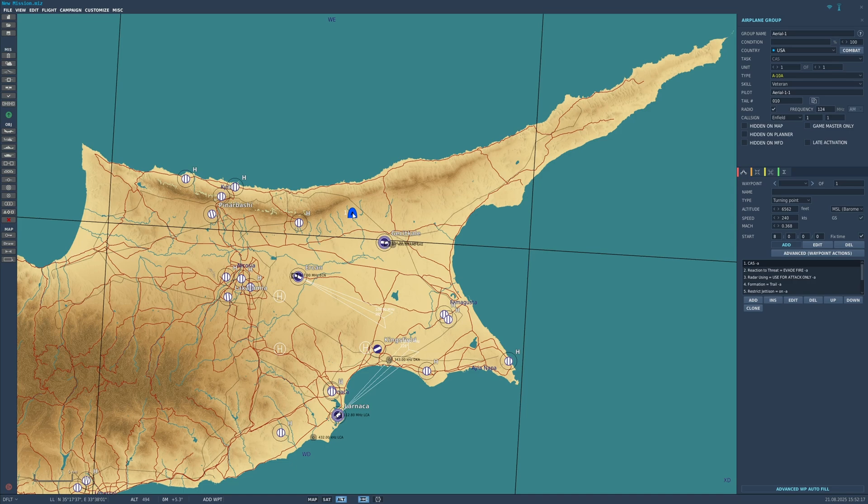Now, to see all available tankers, I will set the coalition to Combined Joint Task Forces, but you can set it to any country you are flying with and it will show you the appropriate tankers. Also, change the task to refueling so it shows you only tankers.